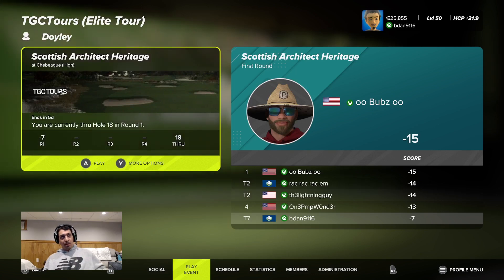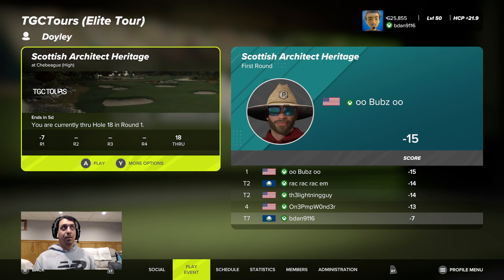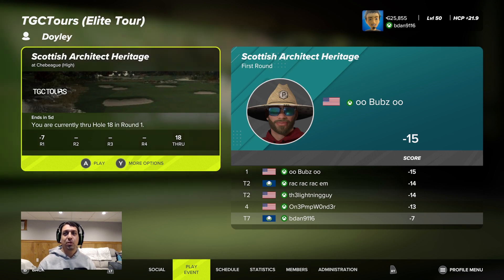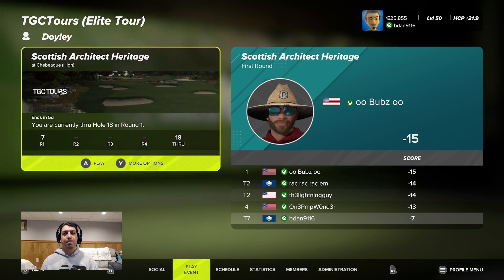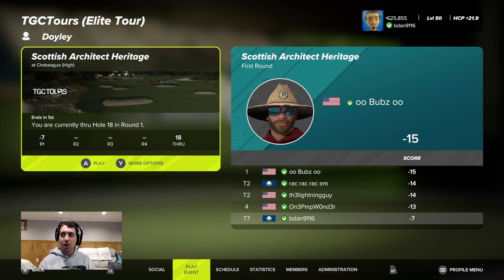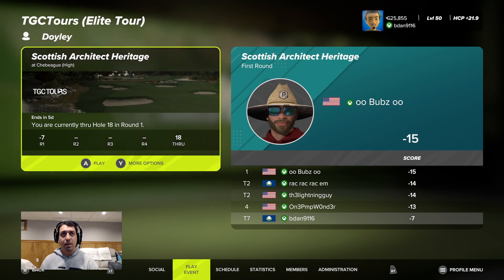Welcome back — today we're playing TGC Tours, round number two of the Scottish Architect Heritage. If you haven't noticed, it says seven under from the first round, but we had an eight under. It logged us in at the 18th hole like we hadn't finished. I finished at eight under, it put us back on the 18th green with a centimeter putt for par, I tapped it in, and now it says seven under.